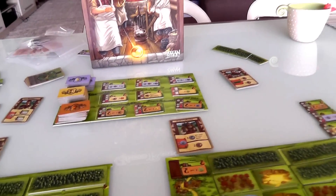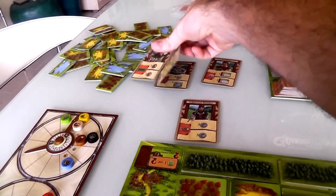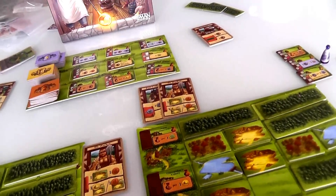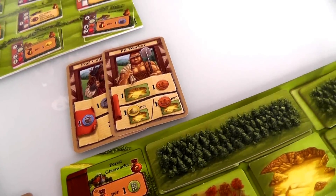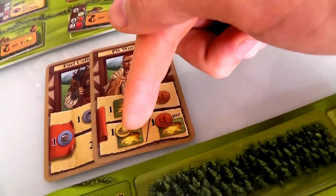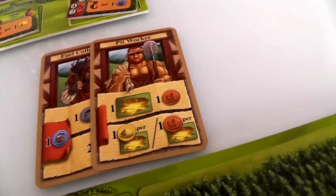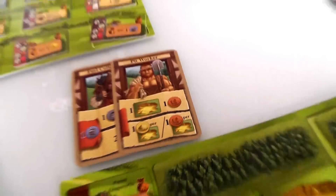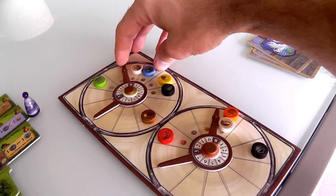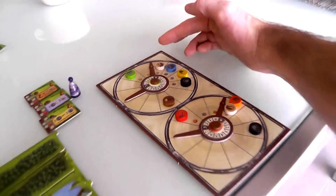Now it's Jen's second action and she plays the Pit Worker — which I also have. So we have to share them. Jen chooses to take sand rather than a new pit, since she was hoping to place a pit first but it didn't work out. She takes three sand and automatically makes the first glass of the game. Now she's out of food and low on everything else, but she has a glass.